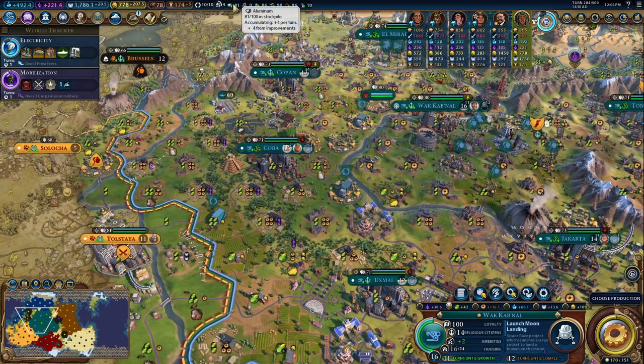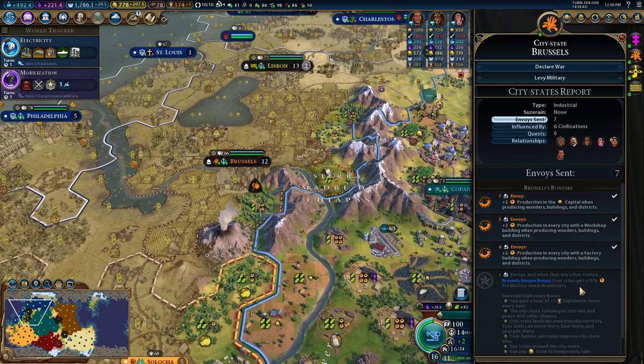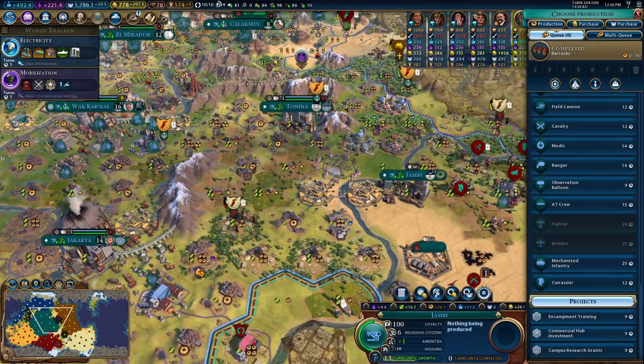We are approaching our cap on aluminum, so we want to get some more storage for that at some point. We have some envoys available but nowhere really to send them. Not really working on wonders, so Brussels is not so important. Pretty much projects everywhere.